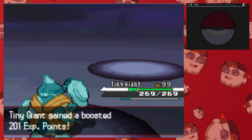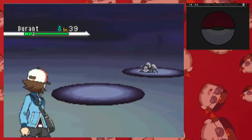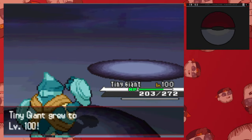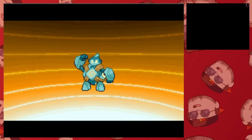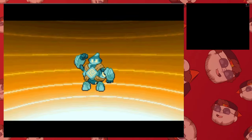I decide to bite the bullet and just level up to level 100. I was on the verge of grinding up there just for Grimsley alone, but I did not expect Carracosta to be that much of an issue. At level 100, our stats are 272 HP, 226 Attack, 119 Defense, 80 Special Attack, 130 Special Defense, and 146 Speed. Our HP and Attack are stellar, but for being at the max level, our stats otherwise are pretty lackluster.